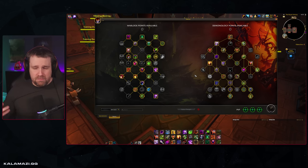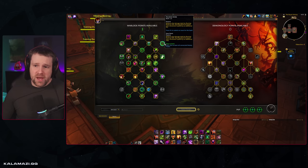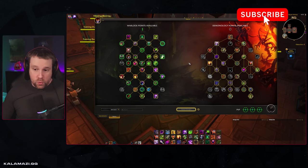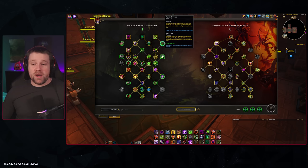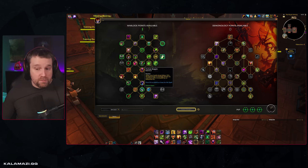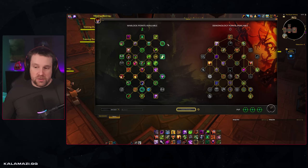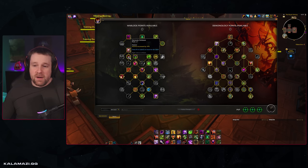Most of the time, if you want more utility, you can pull a point or two out of Demonic Stride for things like Banish, Dark Fury for a shorter cooldown on Shadow Fury in a larger radius, or Nightmare and Horrify. You can put one in Dark Fury, one in Banish, one in Profane Bargain for more survivability. But for the most part, this structure here is typically what you see.